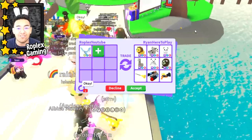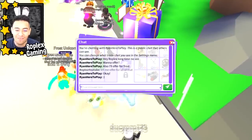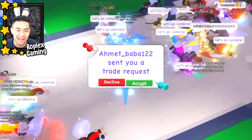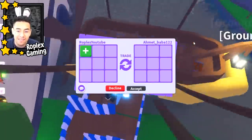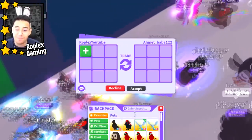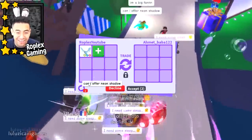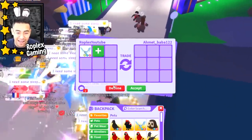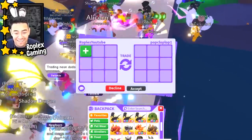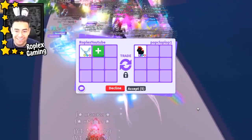We're gonna move on to the next person. I can't offer for that — maybe I could put up a mega parrot, but I wouldn't want to because I paid a lot for it. Amit Baba 122 just sent me a request — somebody we haven't traded before, which means they're probably rich and will give us a good offer. Amit wants to offer for a neon shadow dragon — I don't have it, I'm sorry, I only have mega shadow dragons. She wants a neon one, and I don't have that.